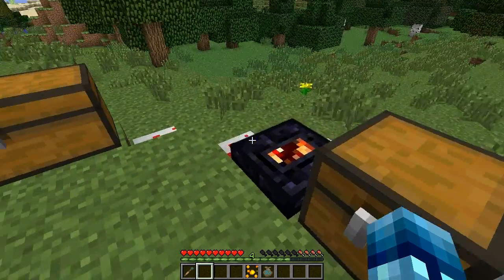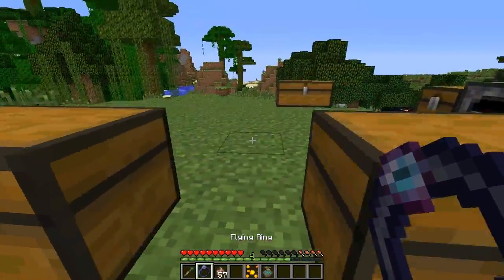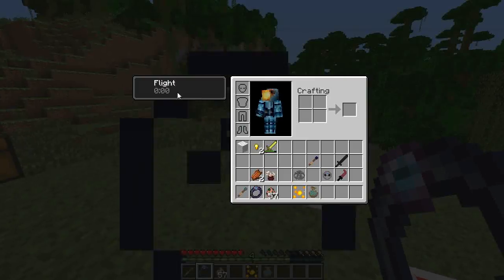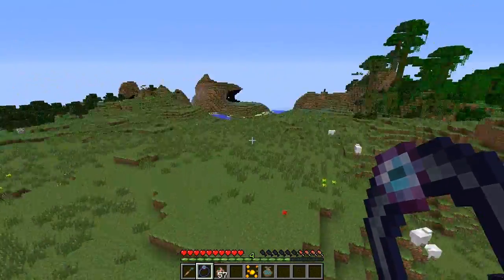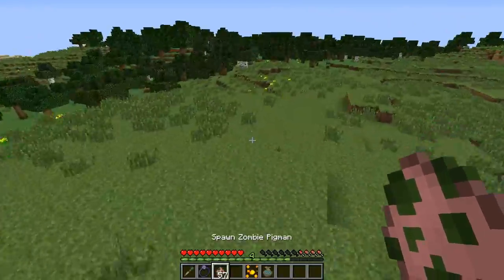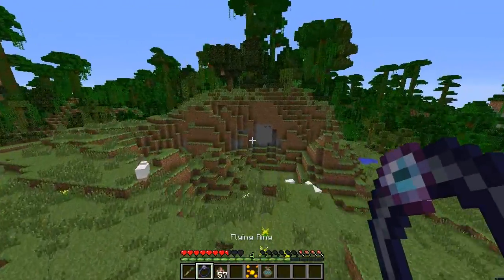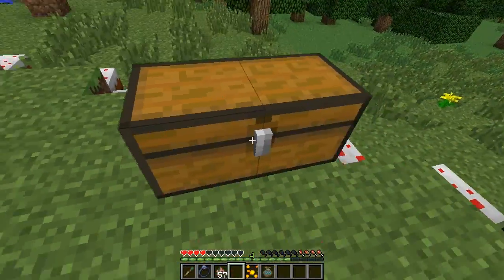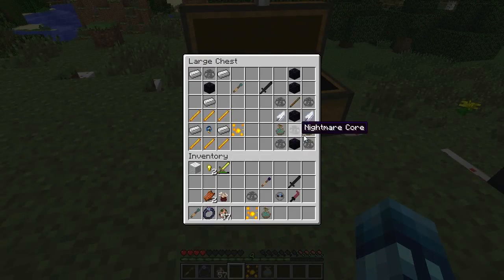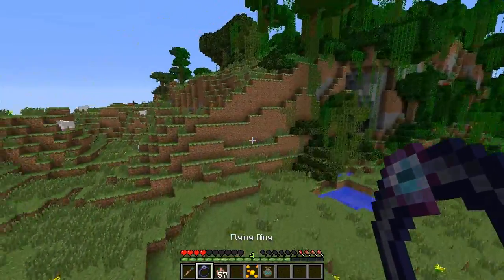Finally there is the flying ring, which does exactly what it says — it lets you fly forever as long as you have it in your hand. About two seconds after you switch to another item you will fall, so just put it back and you're good. The crafting is extremely expensive: three nightmare cores, two bags of unstable air, two falling feathers, and some obsidian. But it lasts forever, so it'd be really fun to be able to fly legitimately without cheating.